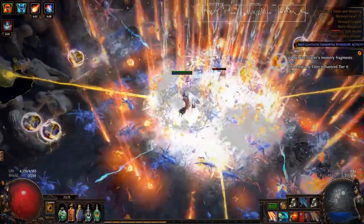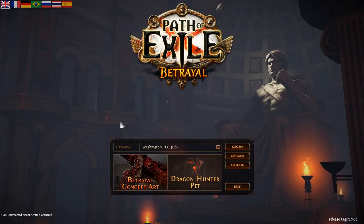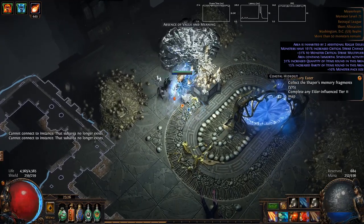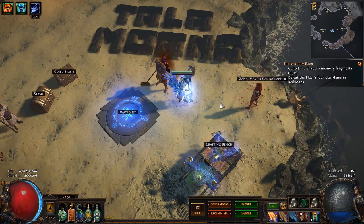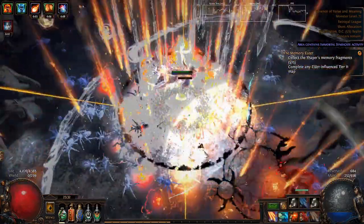Bosses that have invulnerability phases, teleport around a lot, or have really strong adds are out. You'd think that would rule out the Elder. You'd be wrong. I crashed the Elder instance — I literally deleted the Elder from existence. I did it! I beat the game! If Elder doesn't exist, he can't corrupt the Shaper. I have circumvented Zana's questline. Hey Zana, I saved your dad! But really, you can actually kill him.